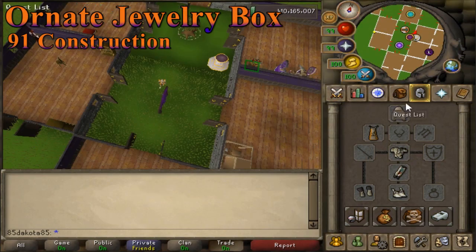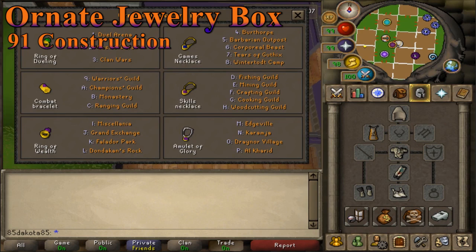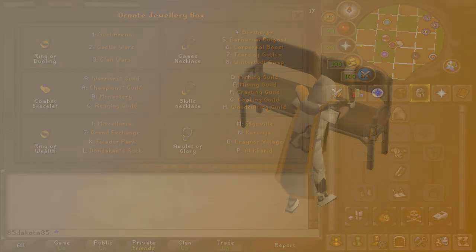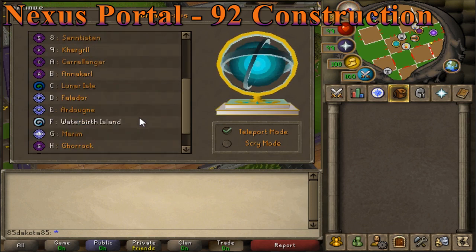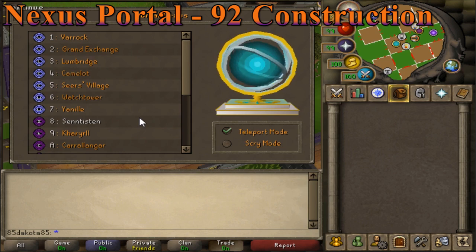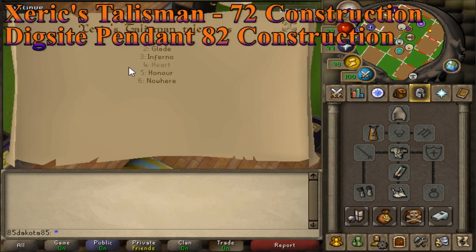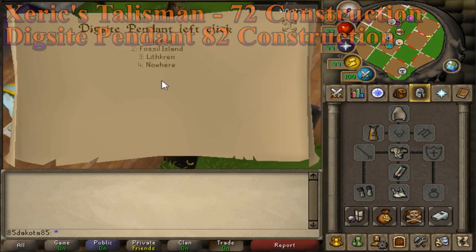At 91 construction, you can make the ornate jewelry box — this can be boosted from as low as 83 construction. This box holds unlimited teleports for the following jewelry: the ring of dueling, games necklace, combat bracelet, skills necklace, ring of wealth, and amulet of glory. Look at the list of teleports now crammed into your house tab — this is inventory space saved for many activities. At 92 construction, you can make the crystalline portal nexus. This can hold all of the other portals that you would normally put in your house, which includes a ridiculous amount of spellbook teleports, and you can hang up necklaces like the Xeric's talisman or the dig site pendant for even more teleports.